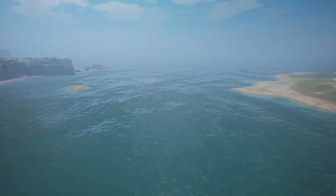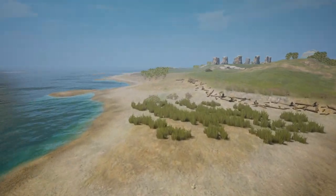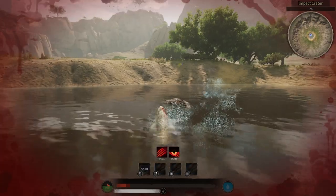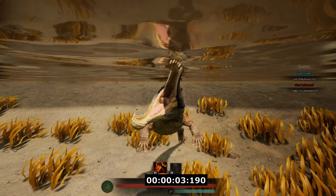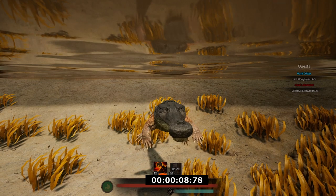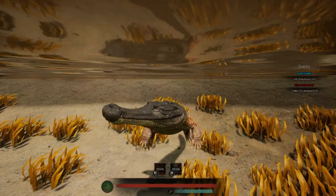If you still insist on fighting Sarcosuchuses, then I suggest teaming up. If you are two players, I suggest attacking while the Sarco is charging up its attack. The charge bite is dangerous, yes — but only if you let it charge up to maximum damage output. If you attack from both sides, you put more pressure on the croc, especially 2 against 1. You have 8 to 9 seconds to get as many hits in as you can. After that, don't fret if you get hit by the bleed attack — you just need to finish the battle before you bleed out.